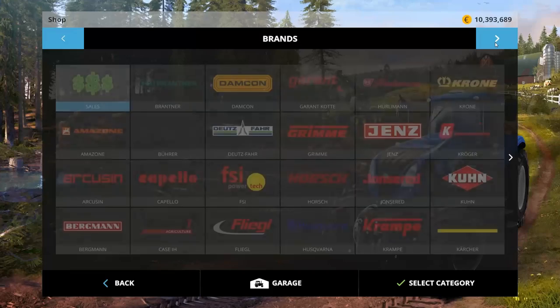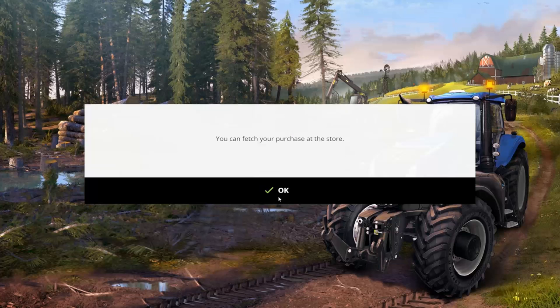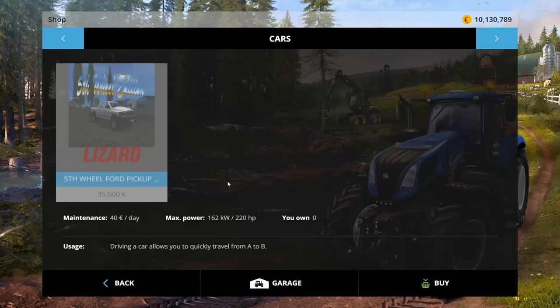Let's go to our mods. In tractors, we have a Class Zeron 3800 track — 380 horsepower, so we'll be able to pull just about everything we want. $262,910 a day. Not bad. Let's buy it. In cars, a Lizard fifth wheel Ford pickup — 220 horsepower, $40 a day, $35,000 to buy.